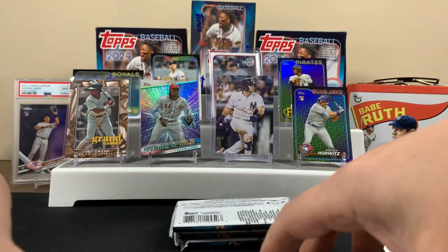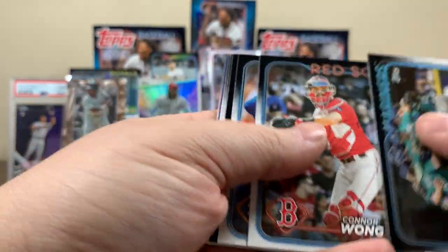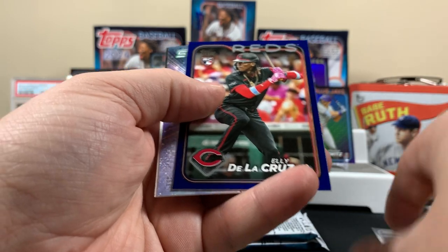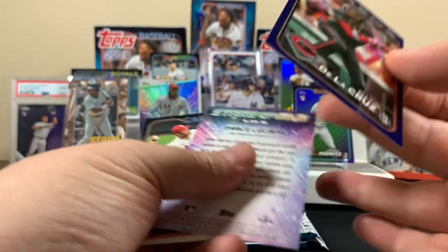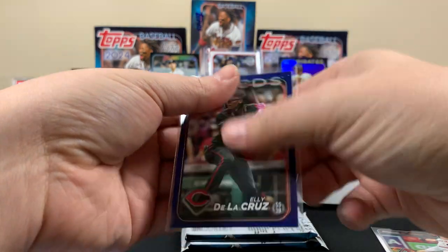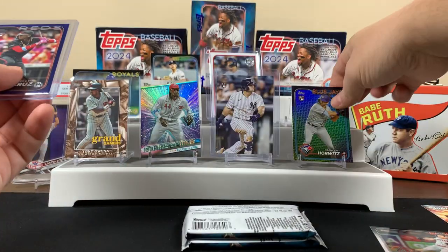I wonder if there's gonna be a card because Juan Soto hit his first homer on the Yankees — like in practice or something. The season's coming! Oh, that's a good one — that's an Ellie De La Cruz blue parallel! That's a nice pull, and it's a rookie. That's a good pull right there, because it's one of the rookies you're looking for, plus one of the inserts.